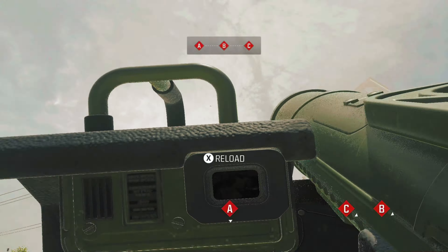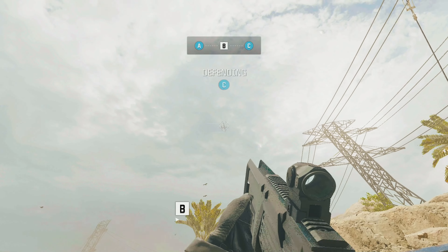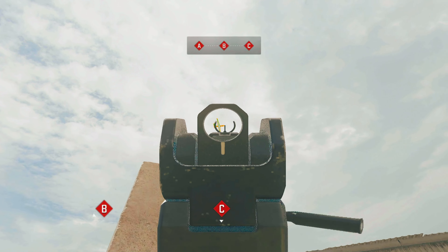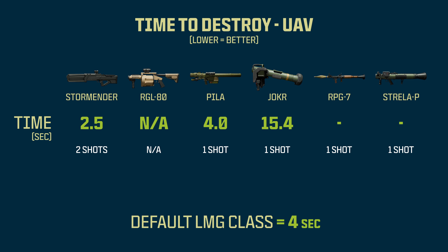The next test is how quickly you can destroy a UAV, which introduces projectile speed as another variable. With the Storm Ender, you just look up and tap the UAV twice and it explodes — taking a total of 2.5 seconds. The Pila takes 4 seconds from the start of aiming down sights to that UAV being destroyed on Rust, which is the same time it takes the default anti-air LMG class. The Joker is ridiculous and we'll come back to that. The RPG and Strela are capable of shooting down aerial streaks, but UAVs specifically are tricky because these weapons don't lock on and rocket pathing isn't straight, so they just aren't effective for that.